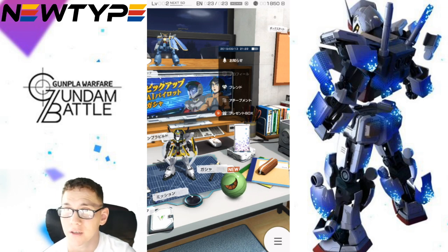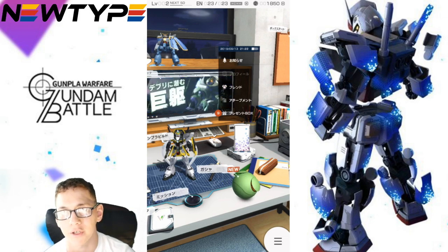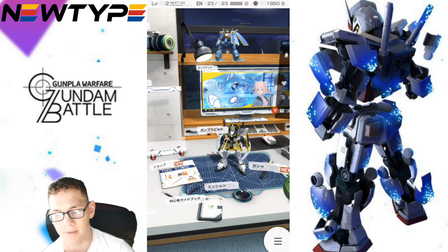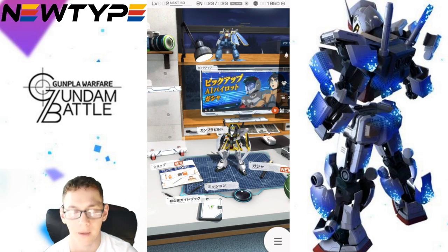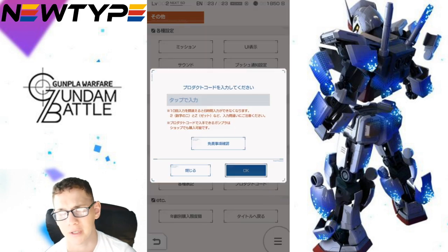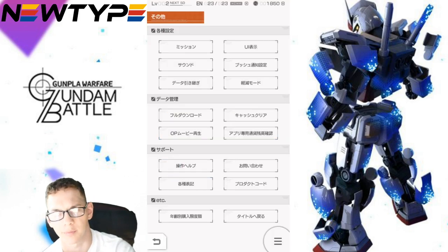I picked it up, and guess what — it comes with a Gundam Breaker code. This code is only available for Gundam Breaker Mobile, which is a Japanese-only server. The Japanese side has a particular code input option, and I'll show you real quick. This little tab right here is unavailable for the American or global regions, but on the Japanese server you can input any code that comes with different merchandise or promotions.